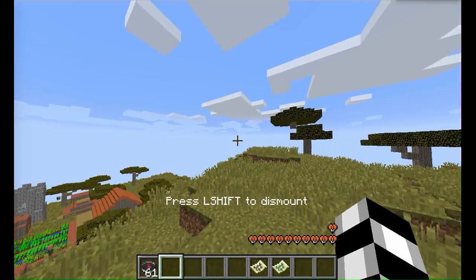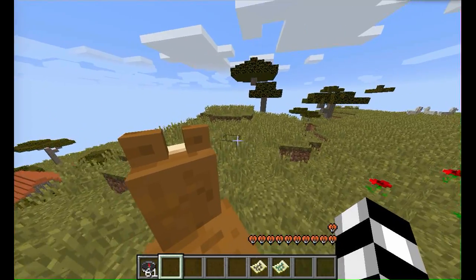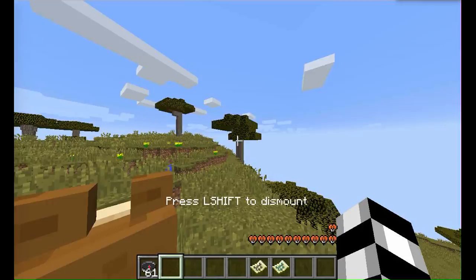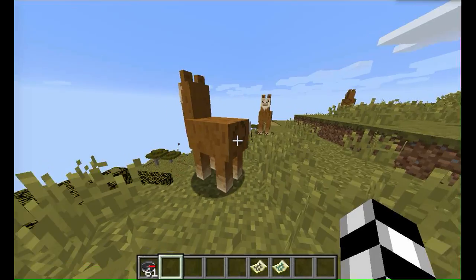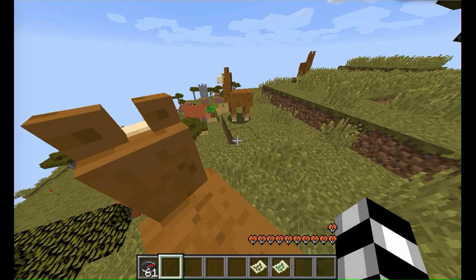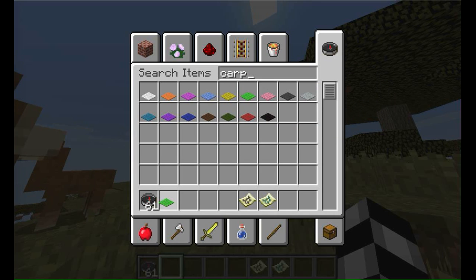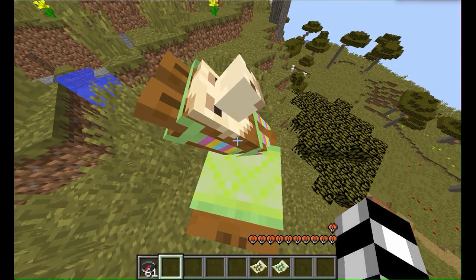These are llamas. There's a bug in the snapshot where the hearts don't show once you've tamed them, but that doesn't matter — we'll know once I've tamed it. I'm going to try to tame this llama. Alright, I've tamed it! Now you get carpets — this is how you decorate them. I'll use a lime carpet to keep things simple. Now it has a design depending on the color of carpet chosen.